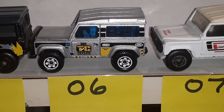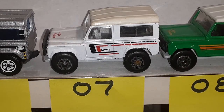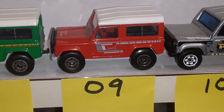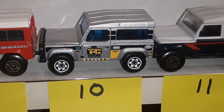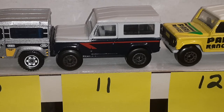Number six is actually number seven but with a Macau base, so I'm missing a number six — placeholder. Number seven is the white Country one with a Thailand base. Number eight is the green one, kind of like number two but with a Thailand base. Number nine is the red Country with a Thailand base. Number ten I don't have loose — it's the blue Royal Navy like number three, but I only have that in the package. Number eleven is this beauty — a dark blue with a red stripe and an off-gray top, a two-tone.